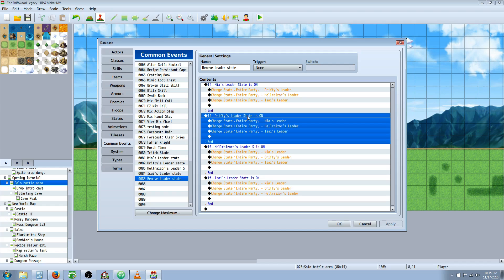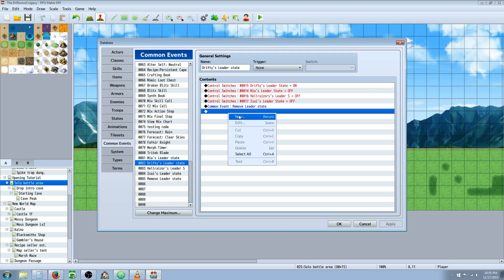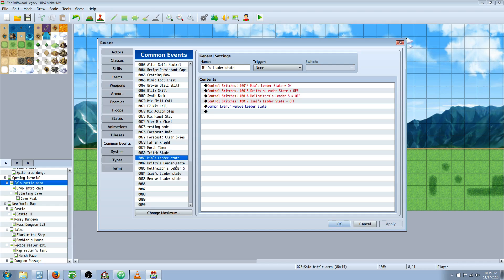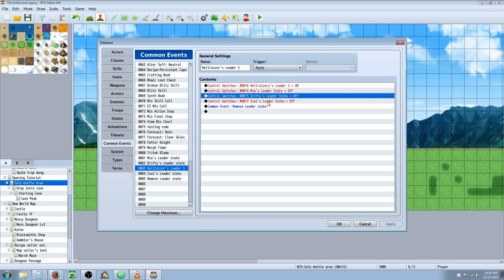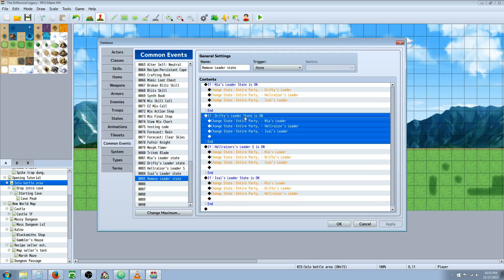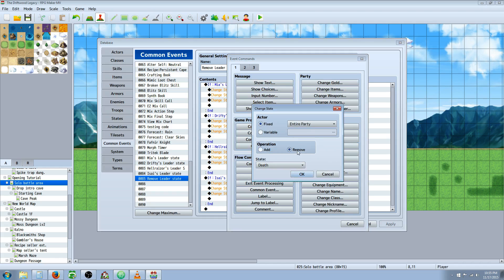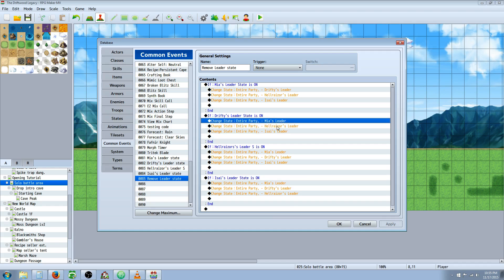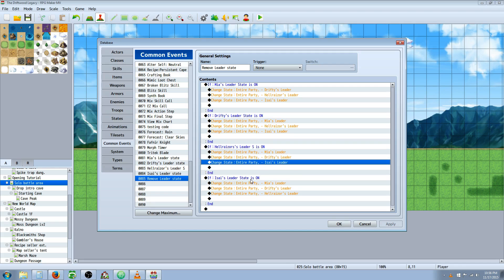The same applies for the next one — if Drifty's leader state is on, remove Mia's, Hellraiser's, and Isai's leader states. At the end of each skill's common event call, under flow control, you're calling a common event. So the process is: you use a skill that calls a common event, the common event turns on a switch for the person who used the skill and turns off all the other switches, then calls the conditional common event which removes all the other states. Once you've done the first one, repeat that process for each additional character.